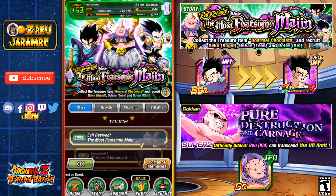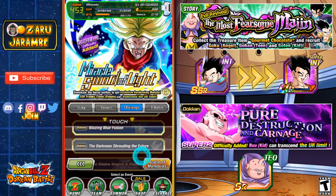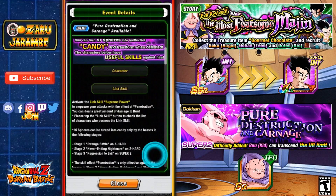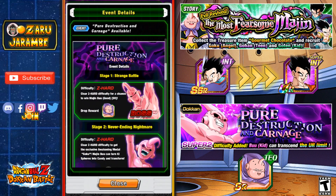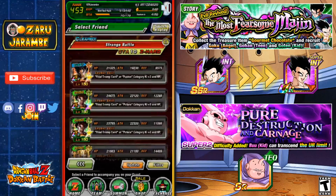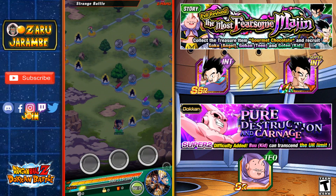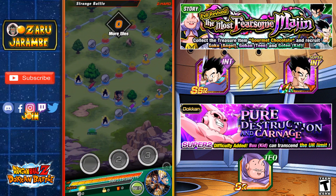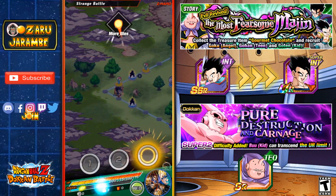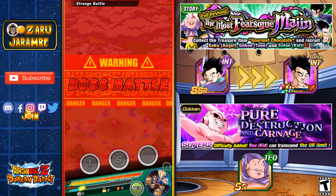Our other free-to-play advantageous unit is available right now in the challenge tab — it's the Dokkan event called Pure Destruction and Carnage. You'll go ahead and do level one, which is called Strange Battle on Z Hard, and you can see the drop reward is going to be TEQ Fat Boo. It's a very fast event for most of the units you probably have right now — you don't even have to launch super attacks to take out this Super Boo, since it's Z Hard only, not Super.